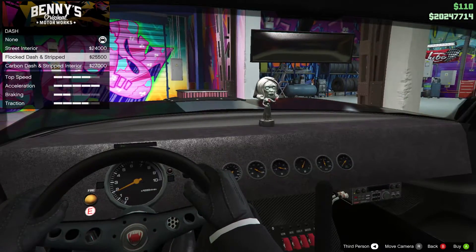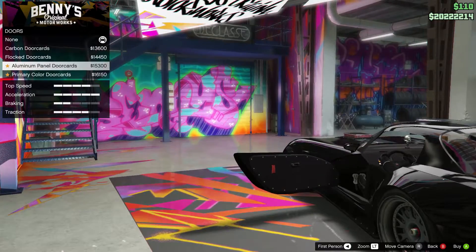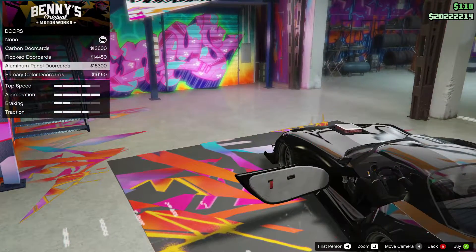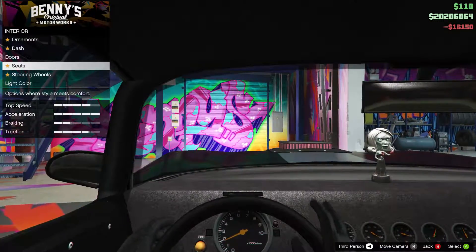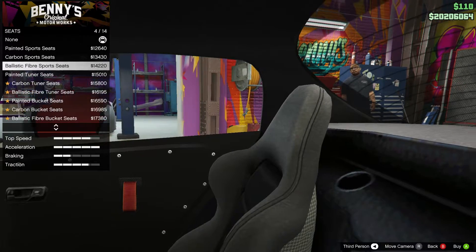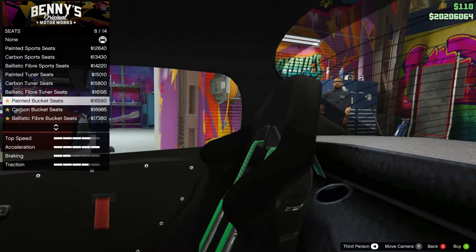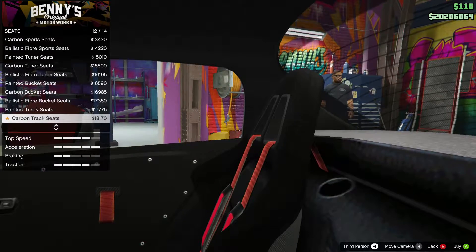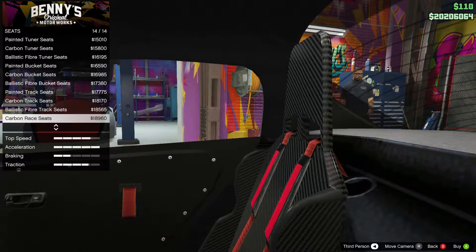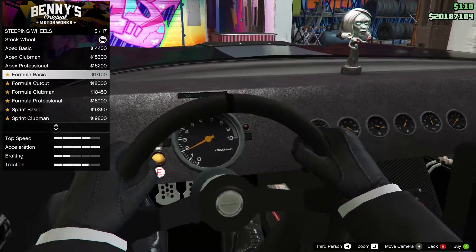I think we'll go for that one - just one massive speedo in the middle. For doors, you can have carbon door cards, flocked door cards, aluminium, or primer - no secondary color option unlike the Sultan. For seats, the options include painted, carbon, ballistic fiber, painted tuna, carbon tuna, ballistic fiber tuna, painted bucket, carbon bucket, ballistic fiber bucket, painted track, carbon track, ballistic fiber track, and carbon race seats.